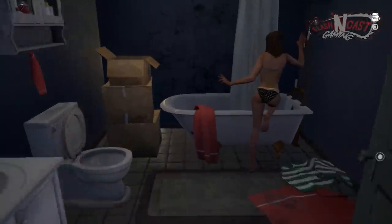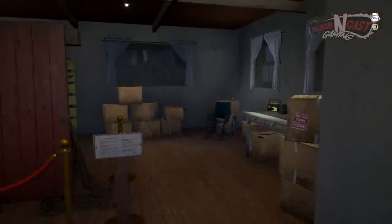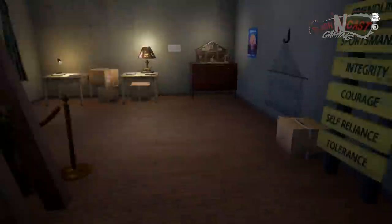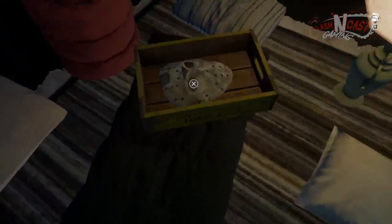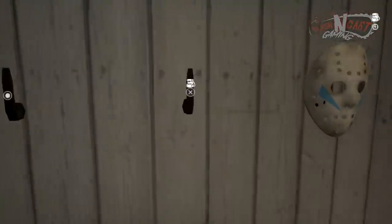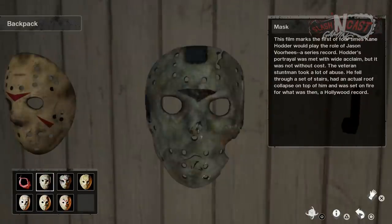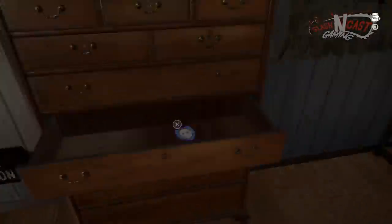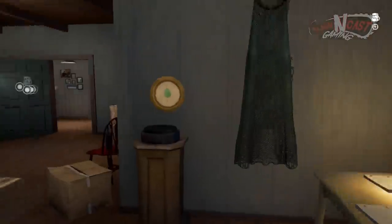The next step involves putting Jason's masks in order, but first you have to find Part 3, 7, and 9's mask. Part 3's can be found in a box in the basement display room. Part 9's can be found in the fireplace hidden in the chimney. Part 7's can be found in the tent within a small box. Once all these are collected, bring them to the wall where the other masks are displayed and collect those as well. Put the masks in order from Part 3 to Part 9, then remove the Part 5 mask. This will open a drawer next to the masks revealing another patch.